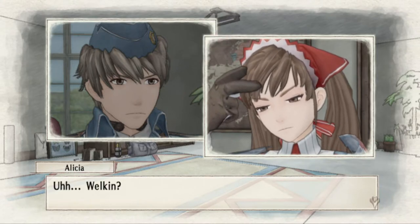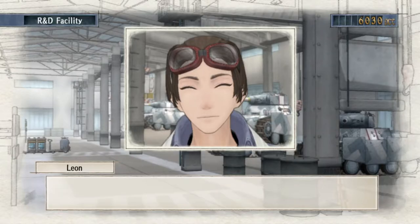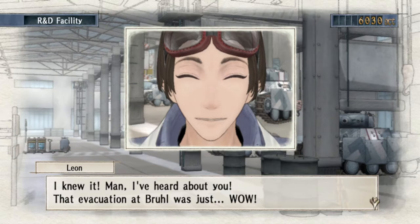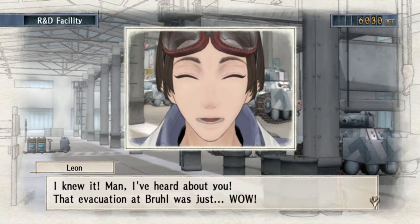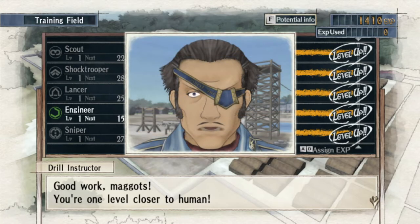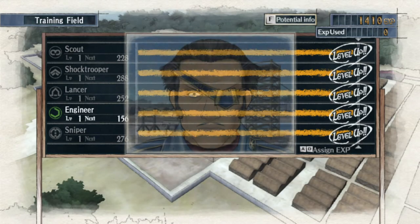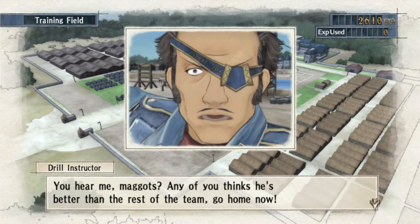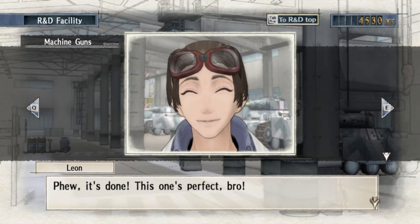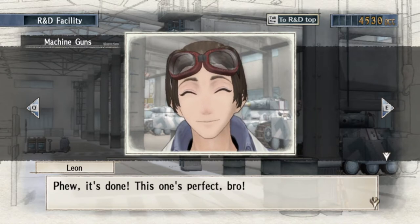For main characters that have a lot of screen time, deep, complex, and conflicting personality traits are good. But for these menu mascot characters who only get a few seconds of screen time per hour of gameplay, they only have a few seconds to make an impression. For example, this drill instructor is always yelling insults, he's got an eye patch, and he's got this unique twirl animation. Leon, from Research and Development, says 'bro' in every sentence and absolutely adores Welkin, one of the main characters.